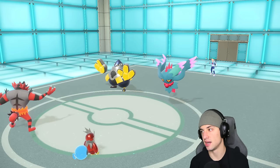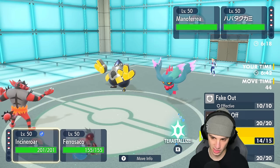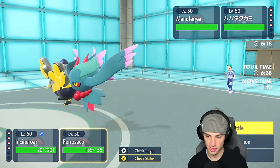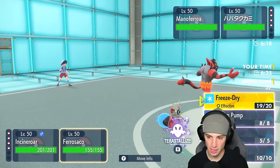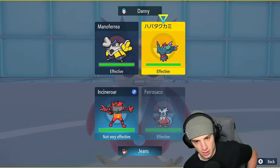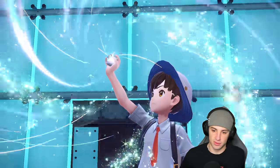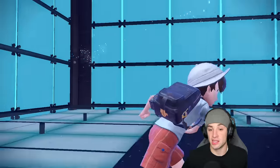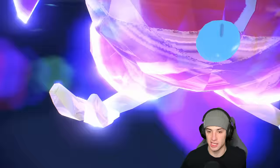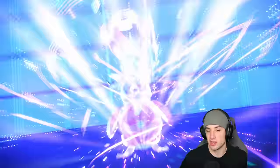I could Terastallize into Ghost and dodge the fake out — probably my best bet. Iron Hands is looking rather annoying. I could just Parting Shot into it and then Terastallize and Freeze-Dry, maybe encore that Pokemon later. We are Terastallized. I doubt they go Shadow Ball into the Iron Bundle slot — that would be a crazy smart play just in case of the Terastallization, but I doubt it.